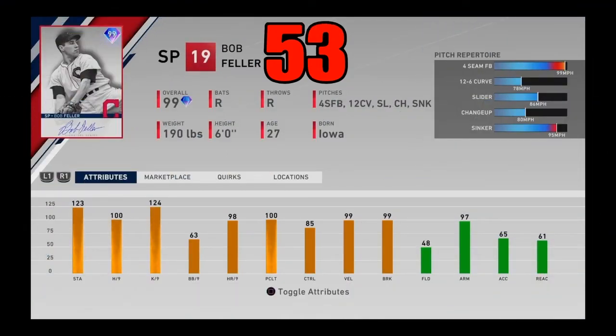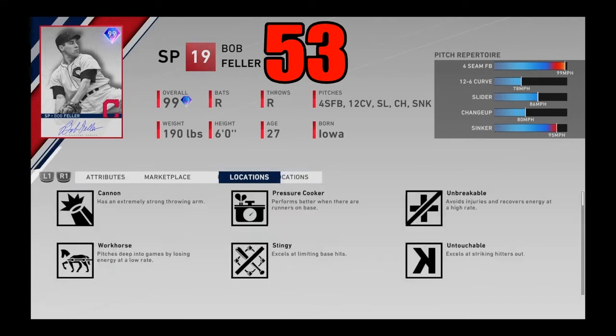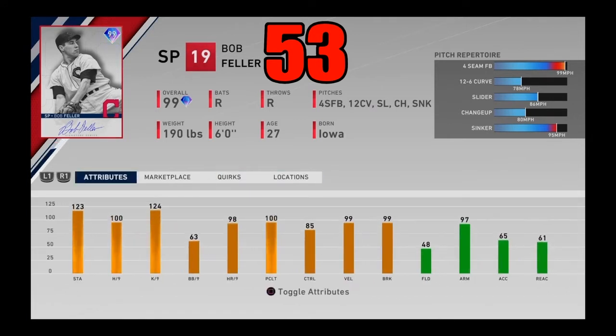Rounding out our three starters, we got 99 overall signature series Bob Feller. This card was a bit forgotten about because he's a BR Flawless reward. Nonetheless he's still incredible — almost maxed-out K/9, great hits per nine, great velo and break, great pitching clutch, and great control. He has outlier on that fastball and also has a sinker, two-seamer, slider, and changeup. I feel like this card is extremely underrated mostly because he's a Flawless reward. He can pump gas and the off-speed stuff is pretty good as well.